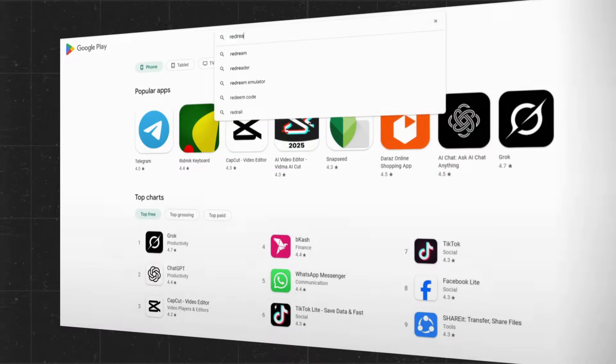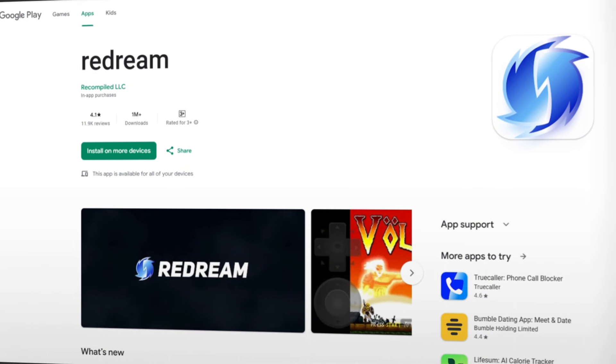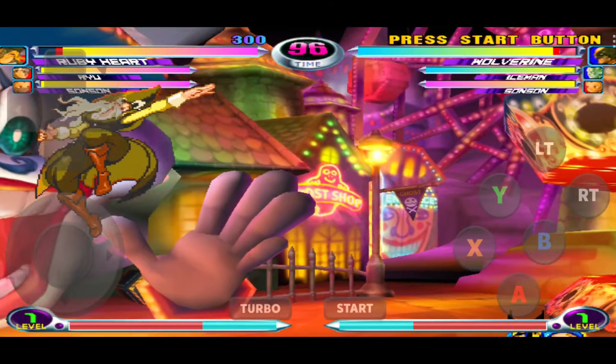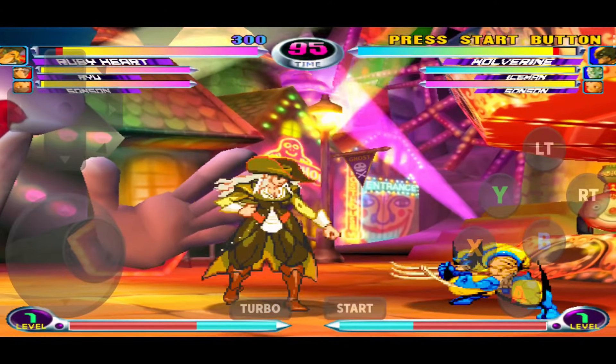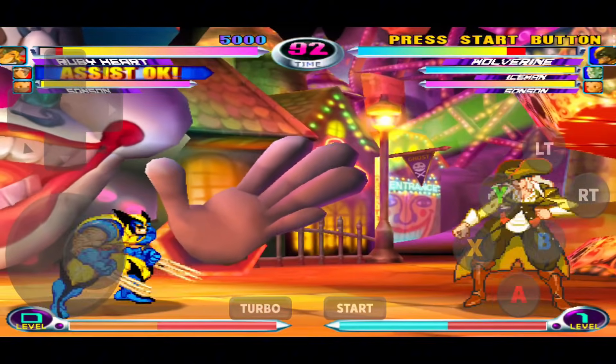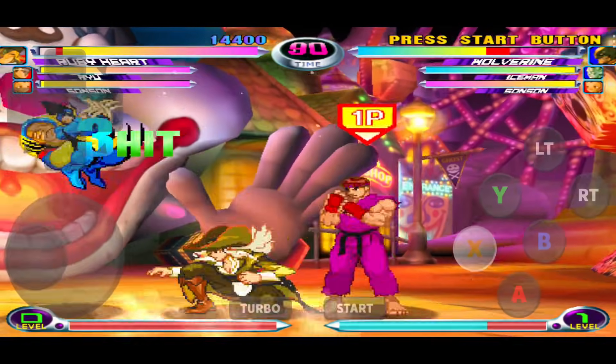Ever dreamed of playing Sonic Adventure, Shenmue, or Jet Set Radio right on your phone? ReDream is your golden ticket to high-quality Dreamcast gaming on Android. With HD rendering, this emulator breathes new life into your old-school favorites. No BIOS files, no complicated setup — just install, load your game, and play.